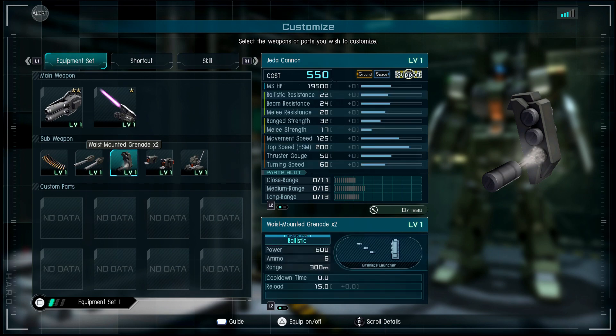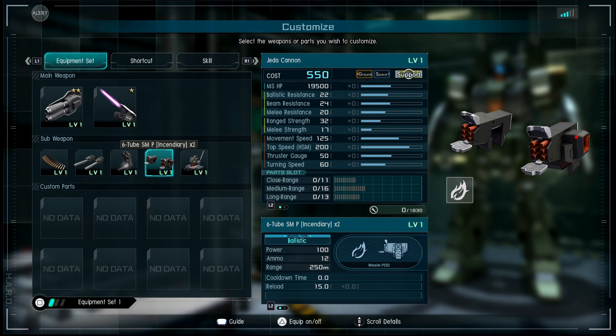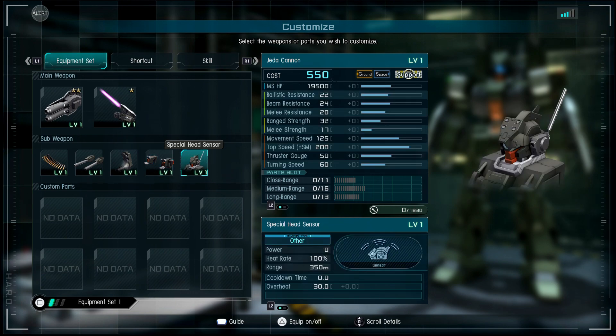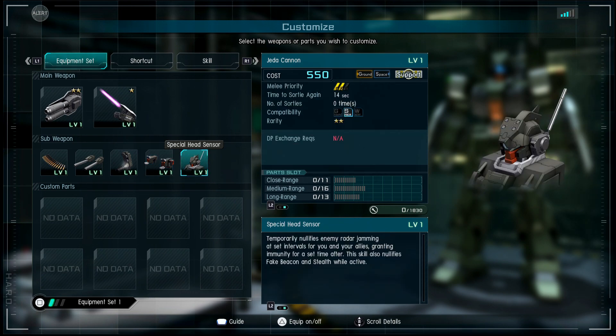It fires grenades with superior firepower, good to know, at 300 meters. The incendiary missile pods use ammo to inflict burn damage for a time after impact. The special head sensor temporarily nullifies enemy radar jamming at set intervals for you and your allies, granting immunity for a set time. It also nullifies fake beacons and stealth while active — not bad.